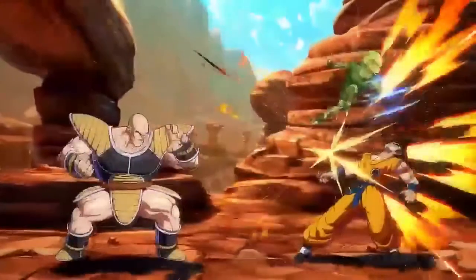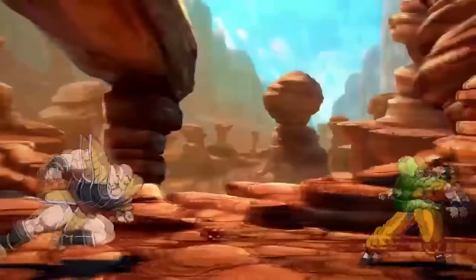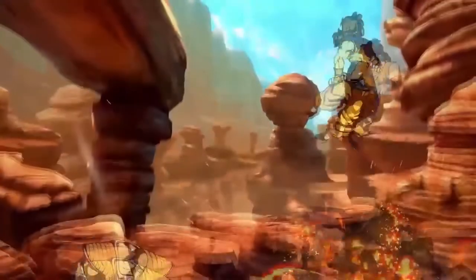Now let's talk about the Saibamen really quick. I wasn't very sure how they were going to be utilized — I was mentioning that they were probably going to be used as a zoning tool, and that seems to be the case. They seem like they're going to keep you occupied while Nappa can move in on you and do some combos.